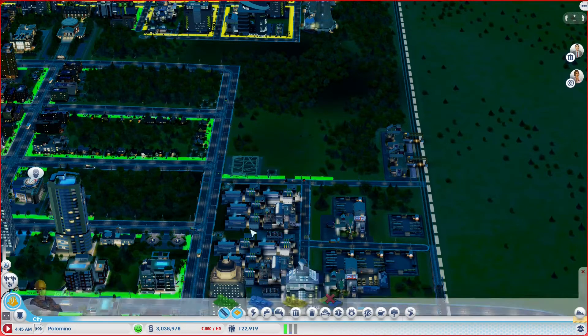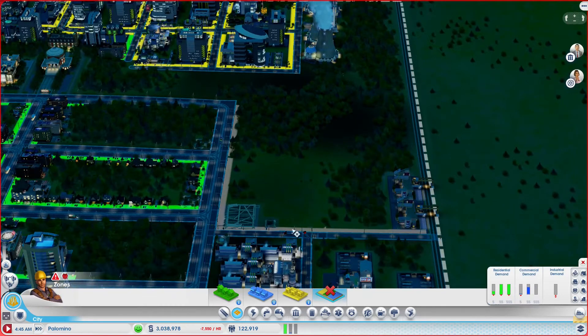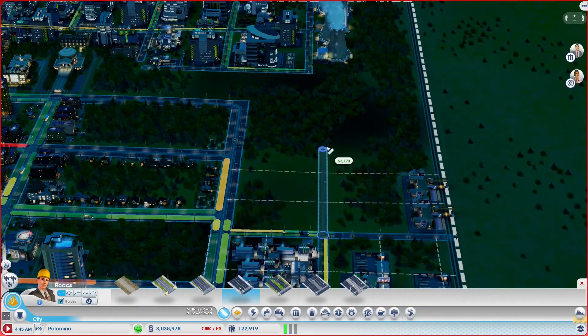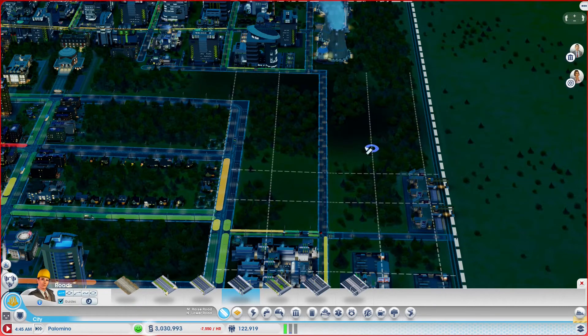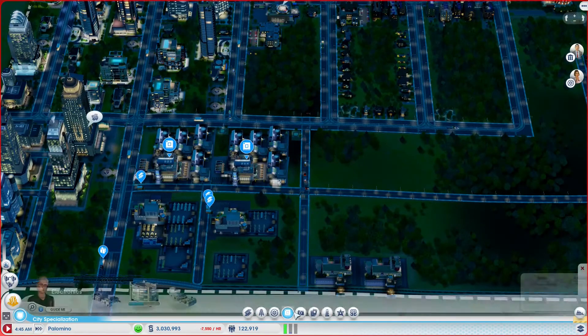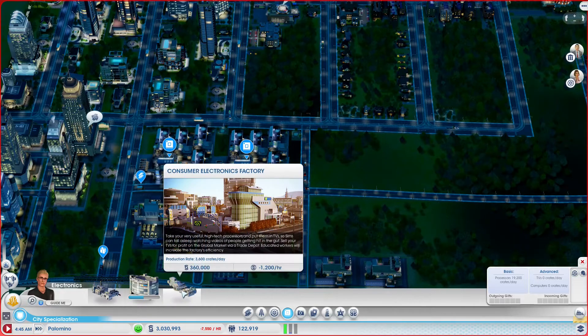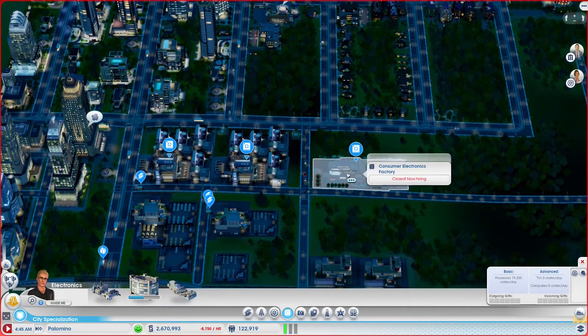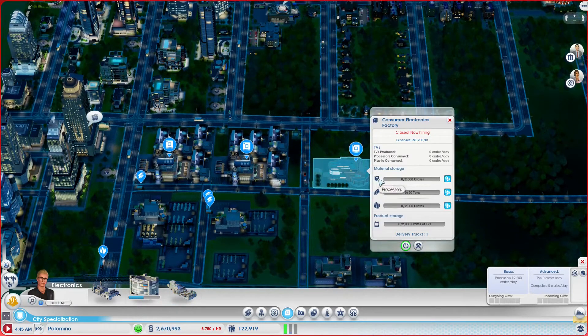Do we need to de-zone? I think so — let's de-zone everything here. Grab this road, extend it to right there and hook that one up. Now we have our choice: we can either go with even more processors or we can go into the consumer electronics. There's just enough room to upgrade. Let's start with the consumer electronics factory — it takes in processors, alloys, plastic, and produces TVs.